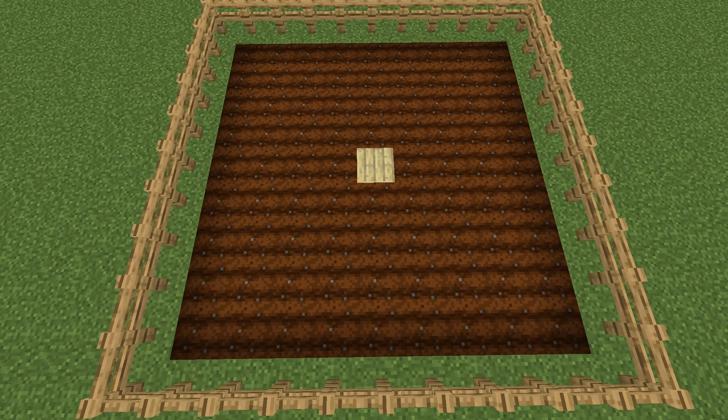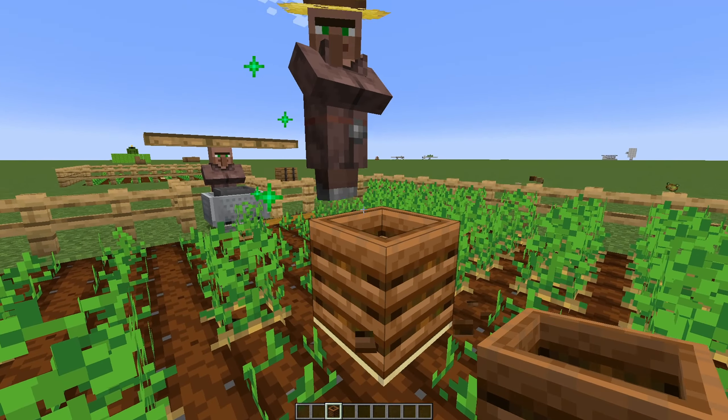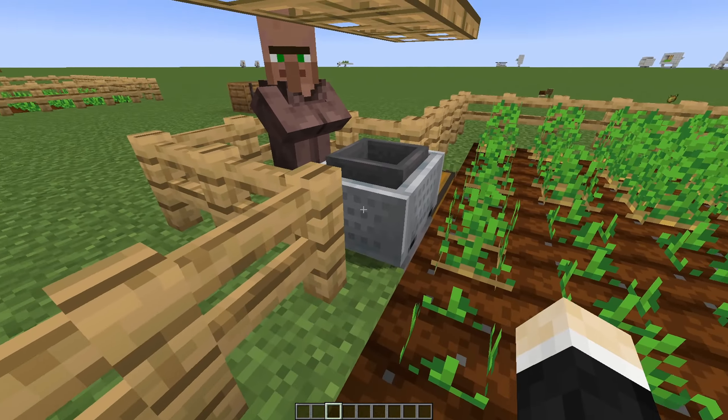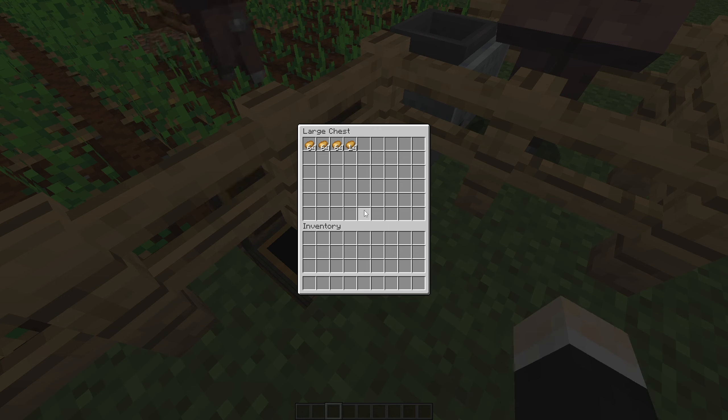You just need a 9x9 farmland, plant potatoes, get the villagers inside, hook him up with a composter, place some hoppers and hopper minecarts, and you are done. When this villager tries to feed his friend, all of the potatoes will go inside your chest.